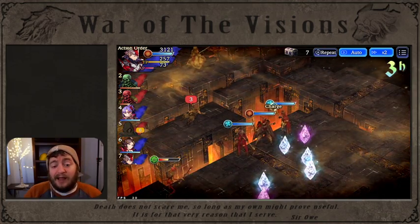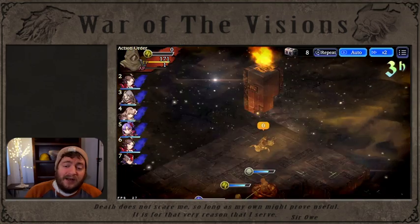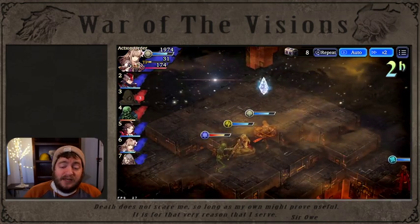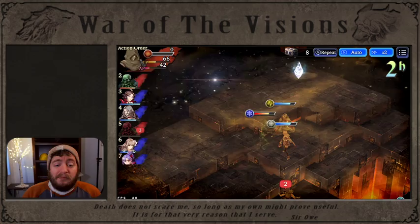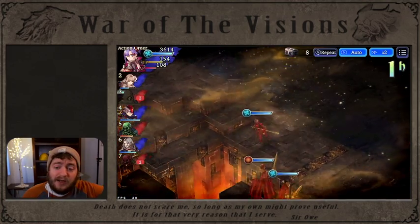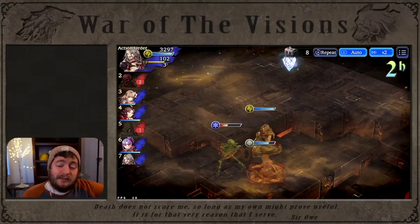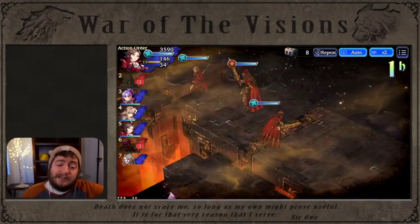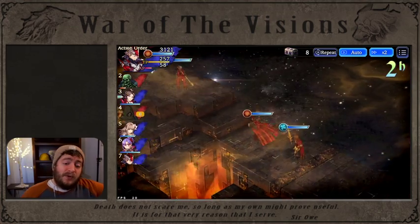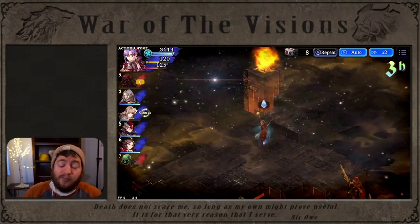We're pretty much in line for mopping the rest of this up and it's going through nice and clean, killing the monsters. Slot number four, no matter what, is going to use their TMR ability on this map. So being able to put bells on Ruinstern and having him pop that ability is really important for creating a sort of brutal auto farming group.